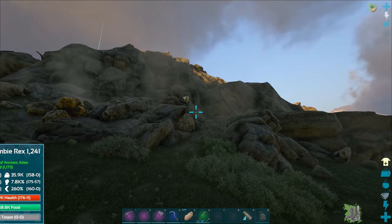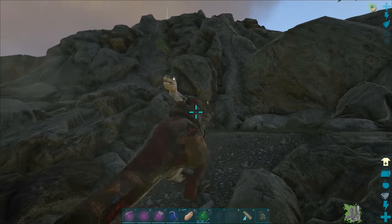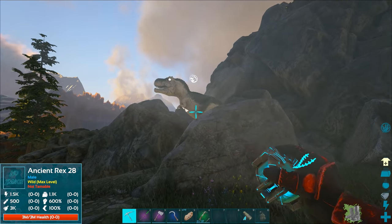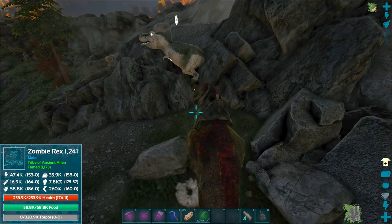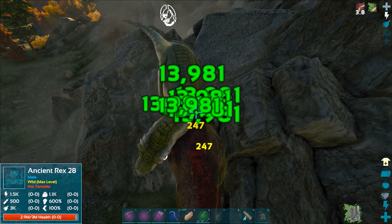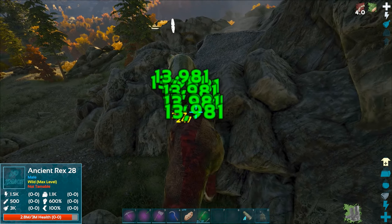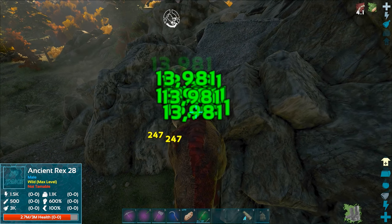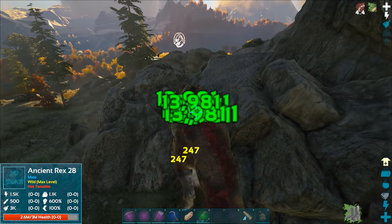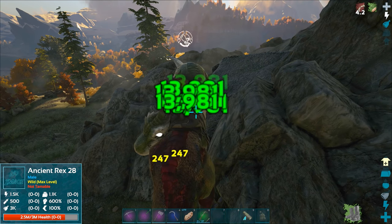What is that thing up there? A pugnaceous something — is it another ancient rex? Wait, what is that? It's level 28 — oh my gosh, this thing can kill an ancient rex! It is a sitting duck. We're doing 13,000 damage already and our melee damage isn't even maxed out yet! We're doing the same amount of damage as our old zombie rex with room to grow.